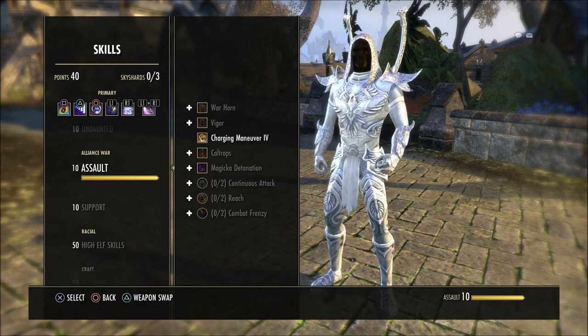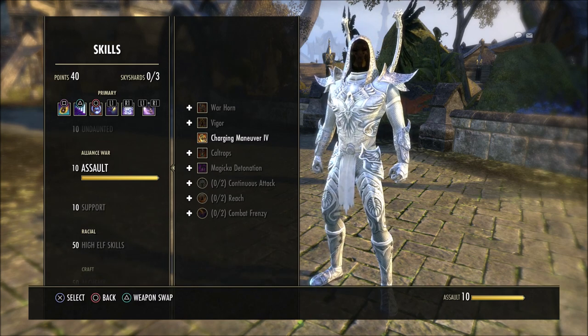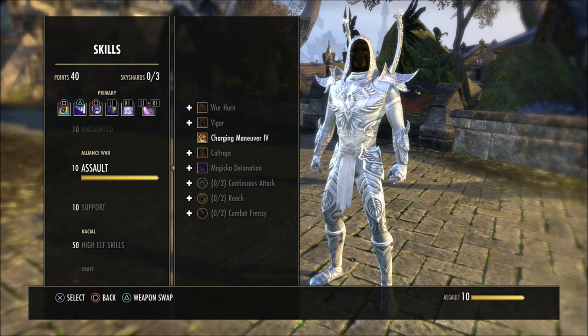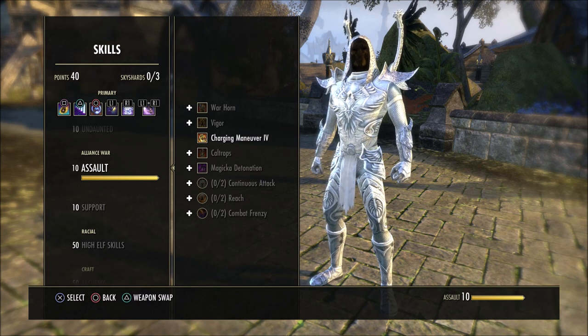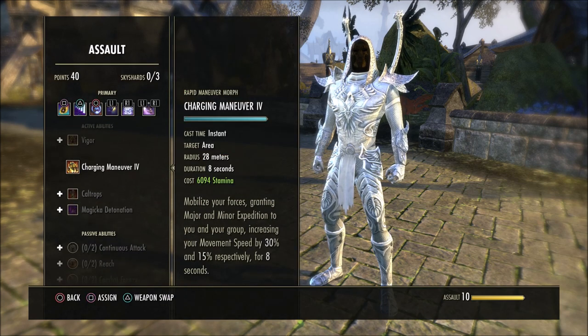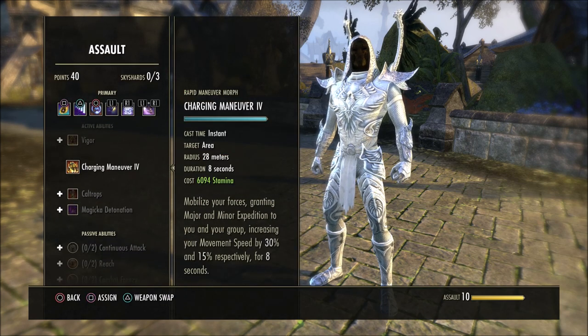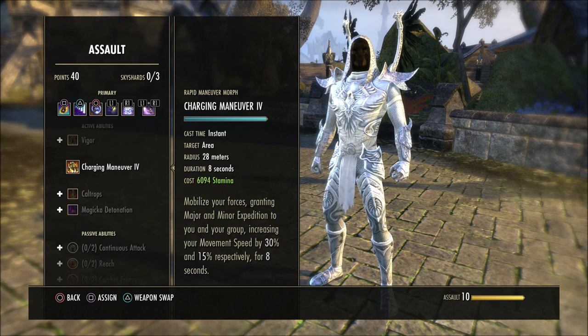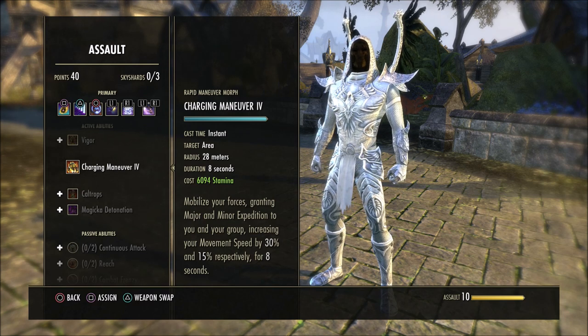There's a lot of you out there probably on console thinking your mounts may be a little bit slower now. Of course there are some different things you can put into the skill tree in the champion point system in the green tree, but a lot of you are probably used to also using something like Rapids or Charging Maneuver in the Assault skill line. As you can see now, if you look at this ability, it says mobilized forces granting major and minor expedition to you and your group, increasing movement speed by 30% and 15% respectively. This now does not affect mount speed — this is only going to affect your own foot speed.